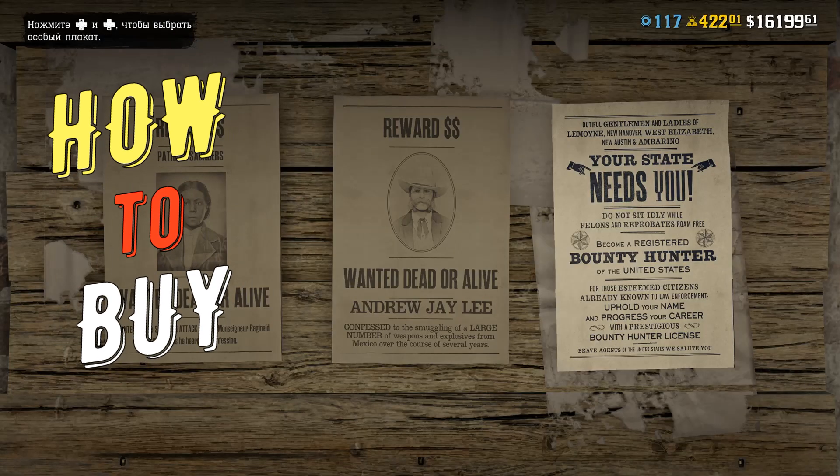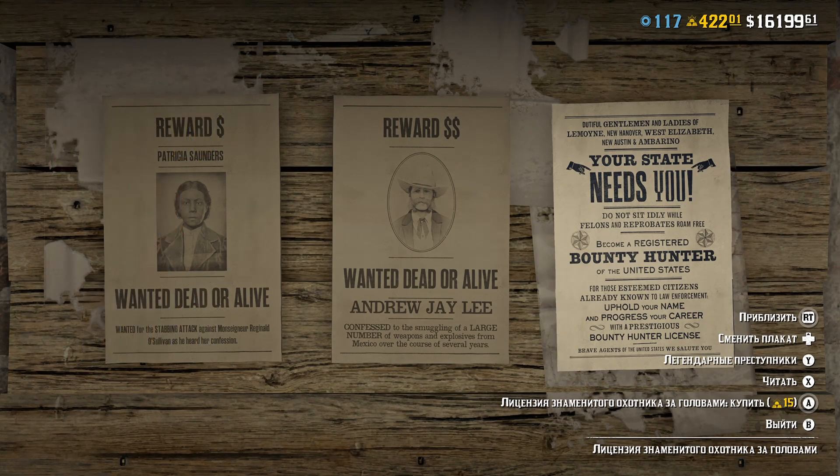First of all, how to buy it? It's pretty easy. If you are a Bounty Hunter, go to any Bounty Hunter board, and instead of the $3 Bounty Hunter poster, there will be a lit Bounty Hunter license advertisement.